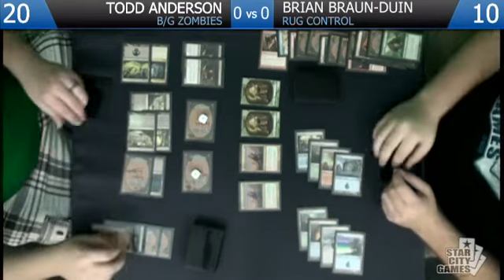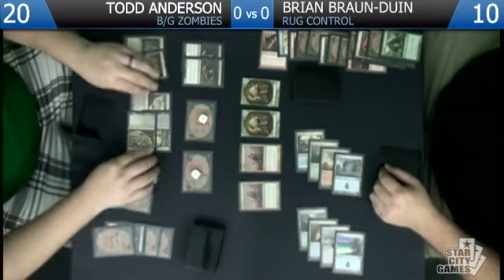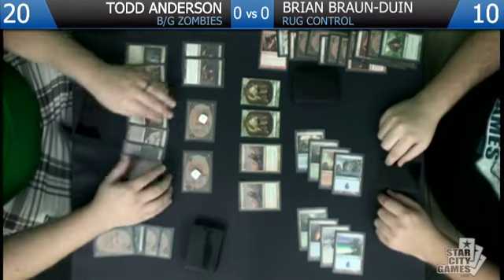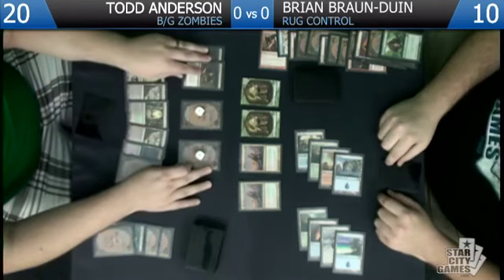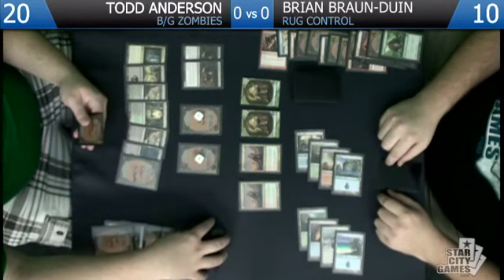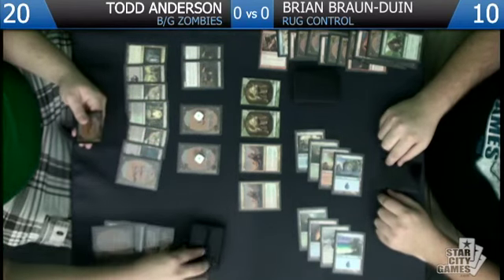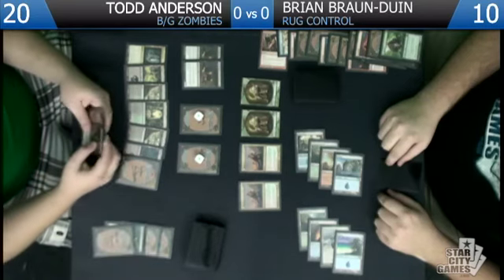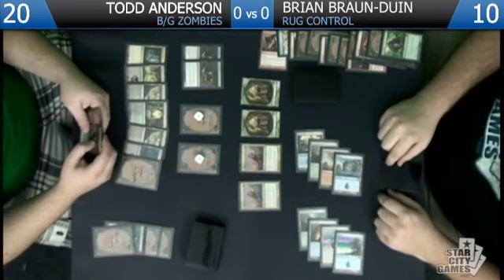I'm going to Abrupt Decay the Beast so that any block he makes he'll have to sacrifice basically. Unfortunately we're going to have to play a spell this turn instead of discarding another creature to the trolls. We can't really afford to let the Huntmasters flip, but even if they flip they're just big — they don't really do all that much.